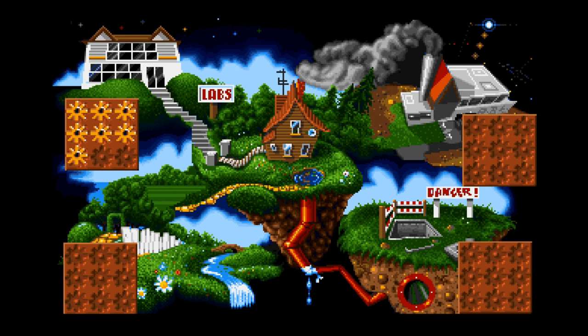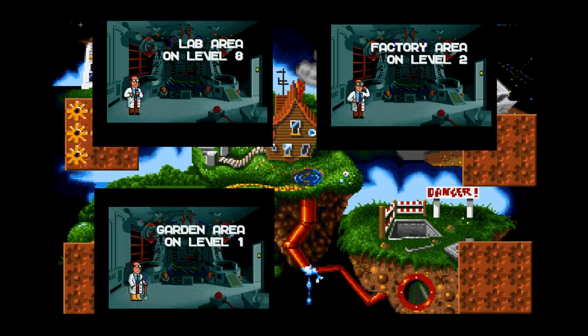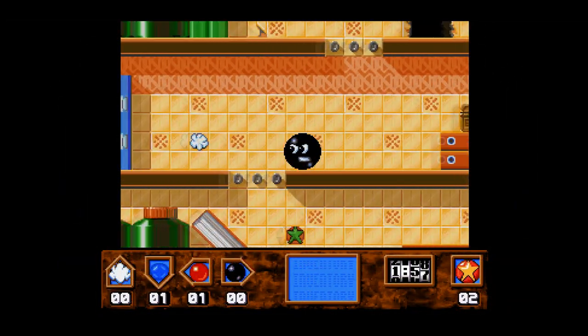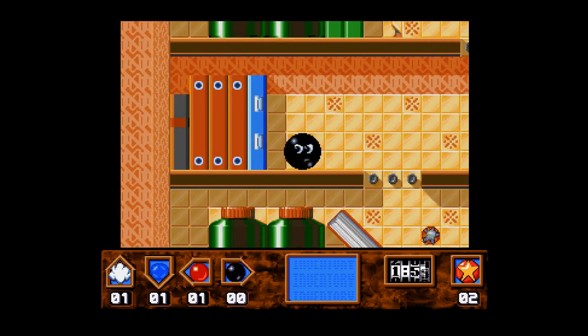You wouldn't be shocked to find out that each of the four worlds are themed, and you might be able to even guess at them. So we have the laboratory, the factory, the garden, and the sewers. There really is just one goal for the levels, which is to find the cog that's been hidden and make it to the exit.